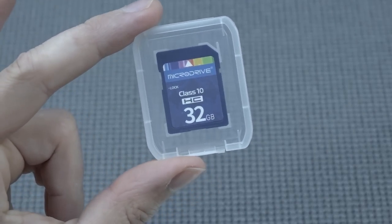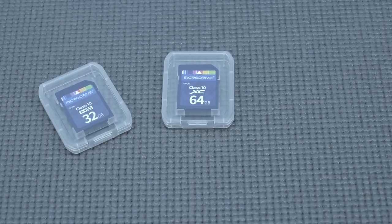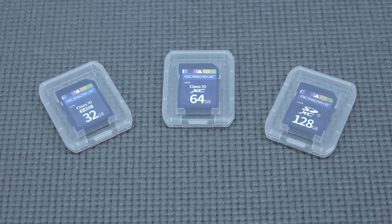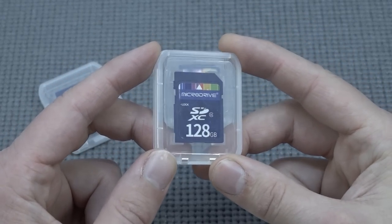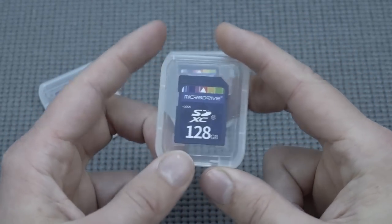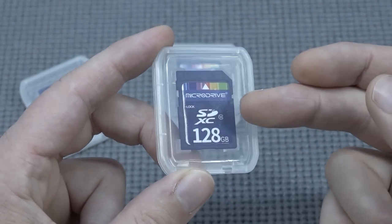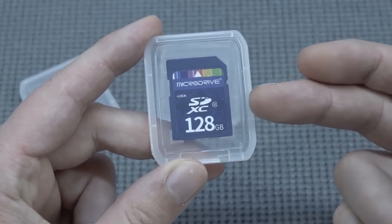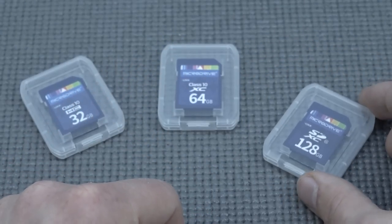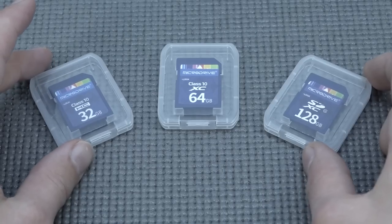So we're going to get ourselves a Class 10 SD card — I've chosen the 32 gigabyte, but you also have the option for 64 or 128 gigabyte. Which one should you pick? It really depends on how many games you want to install. With a 128 gigabyte you can store a lot of games. Keep in mind that a CD-based game is around 600 MB or a little bigger, but a DVD version can go up to a couple of gigabytes. So if you're slapping a lot of DVD games on it, 32 gigabyte won't store very many.